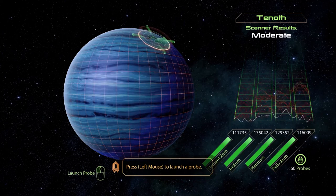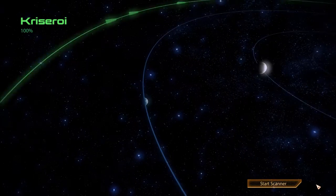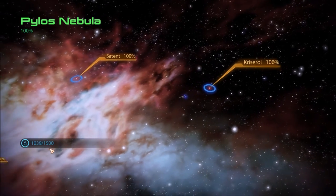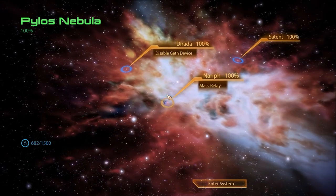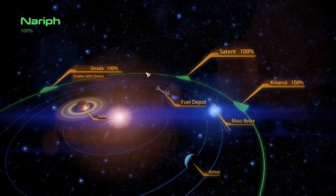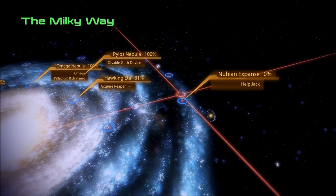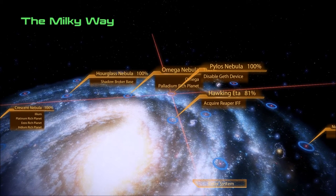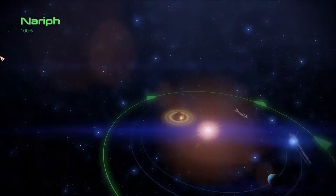Whenever we find something that requires element zero, it's a small amount anyway. 100% — we're done with the entire Pylos Nebula! That's why I fueled up like that. Let's hit the mass relay. Bloop. I'm going to head towards... why does this still say 'Disable Geth Device'?